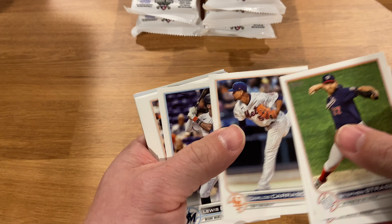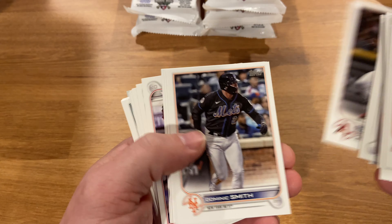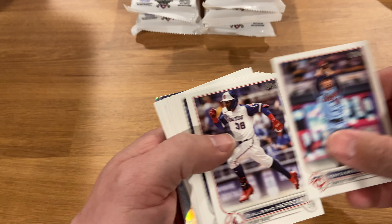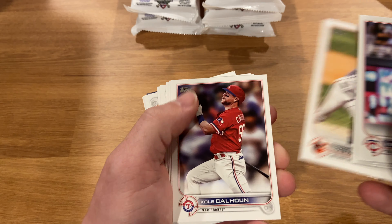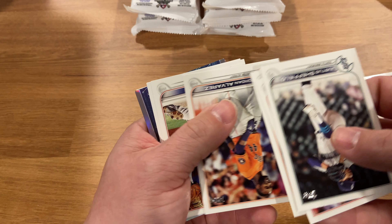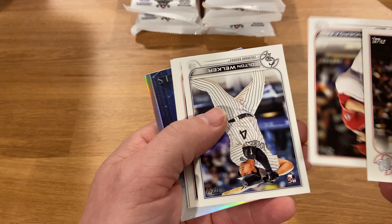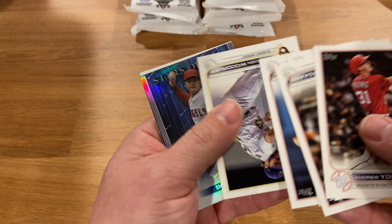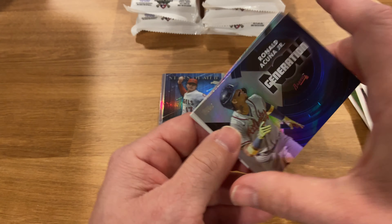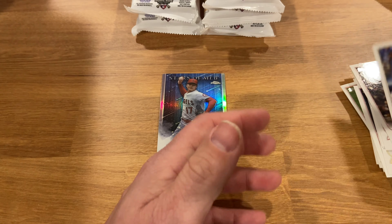We're looking for those short prints. We also have Spencer Strider's rookie card in here. All right, we got Shohei Chrome — not a bad one. Acuña Matata Generation Now, Chato, Giancarlo, and Ryan O'Hearn.